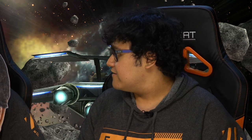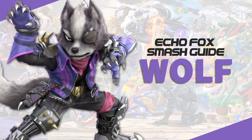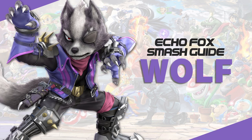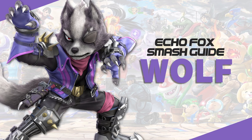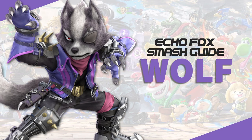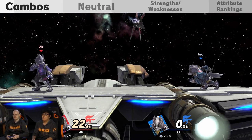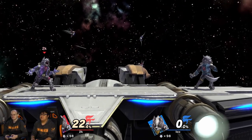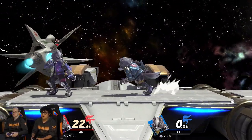So MKLeo, you have something to say? Yeah, I agree with Leo. So let's start. We all know that everyone that plays Wolf can just do like fair into nair, fair into bair or something. But there are some better combos that you can get, and we're gonna teach you how to do it actually.